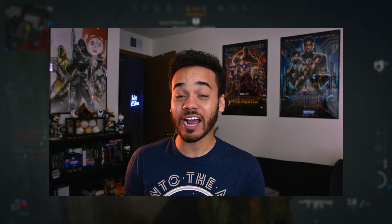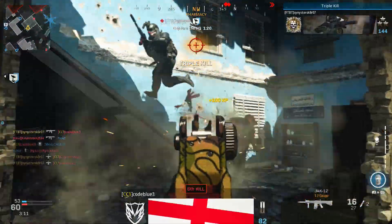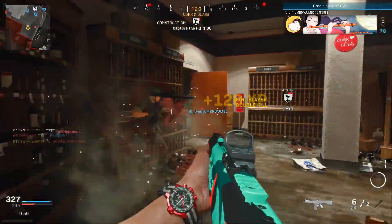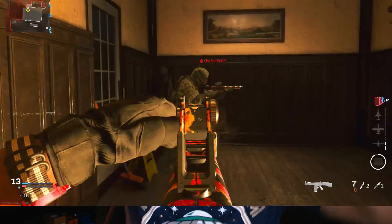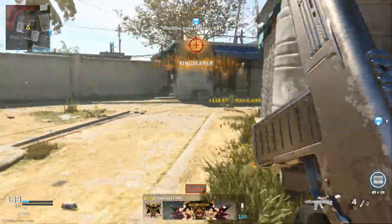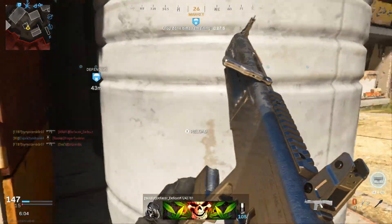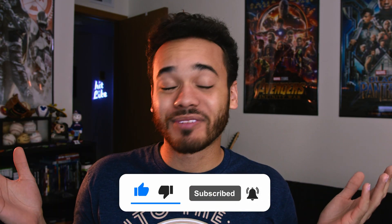I grinded out Damascus Camel on the new Jack 12 shotgun over the last two nights and pulled off clips like this — and things like this happen, but it can also do crazy stuff like this. The Jack 12 is not only a good gun to use, it is extremely versatile and really, really fun to use. In this video I have several class loadout variations for you to try. Hit the like button, subscribe, and leave a comment. Let's get into it.